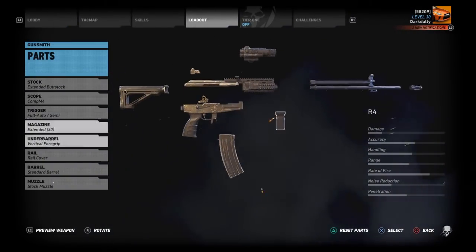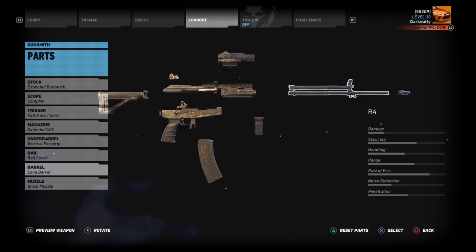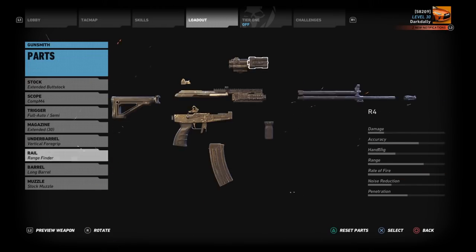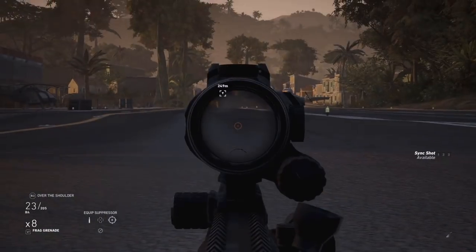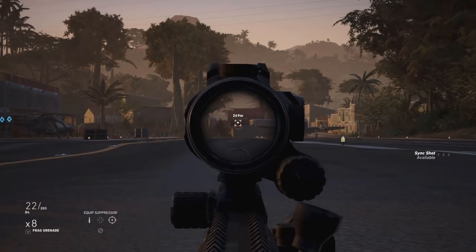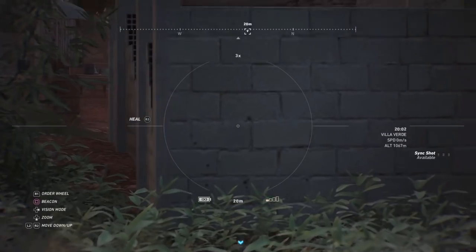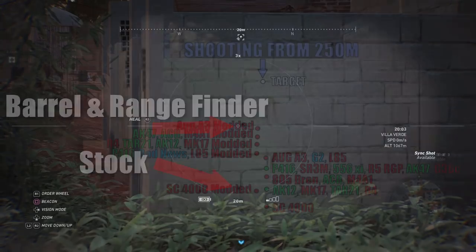Let's modify this - I'd like to get through this quickly because it is getting dark. Let's slap the long barrel and rangefinder on to get an idea of where this hits at optimum accuracy-over-range settings. The long barrel and rangefinder are the only two things that will affect bullet drop. That was significantly higher - that could be as much as two and a half bricks higher. Just over two bricks higher. There we see where it hits stock, and there we see where it hits modified.